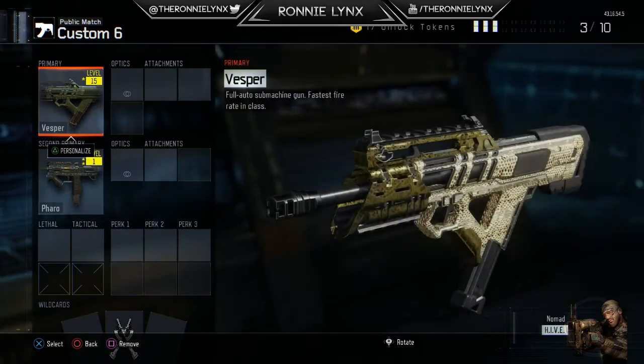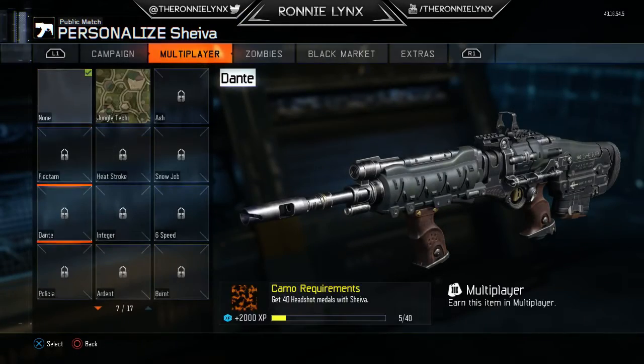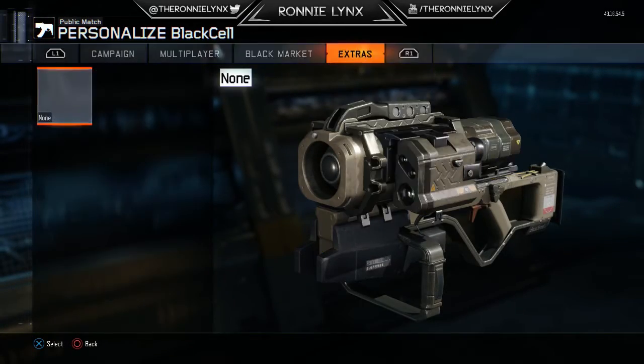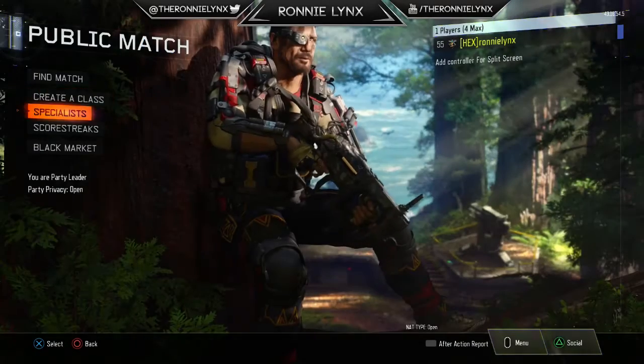The last class I've got is the Shiva, which is also the second to last Assault Rifle that I need to get gold. Then I've got Diamond Assault Rifles as well. So I'm probably going to save the Blood Thirsty for that and the HVK, so I can get Diamond during the next double XP weekend.